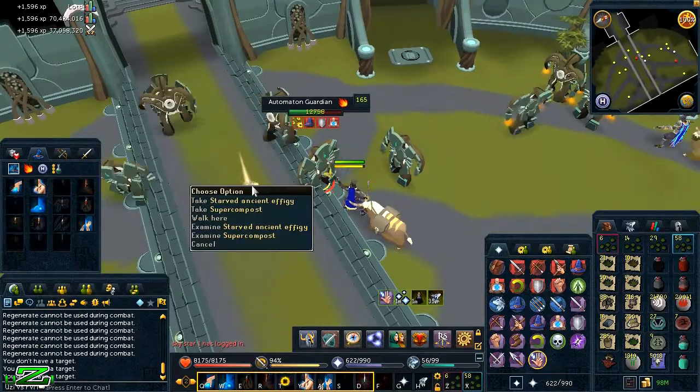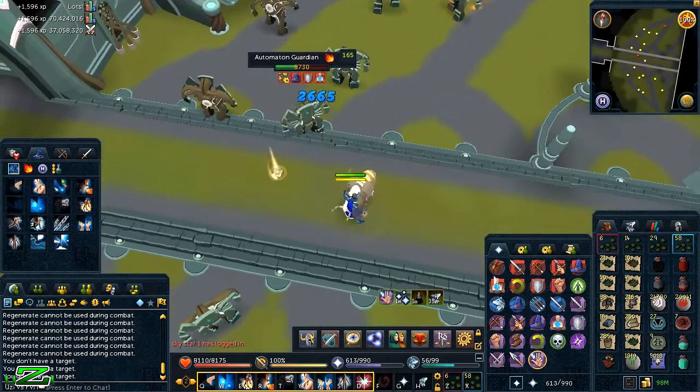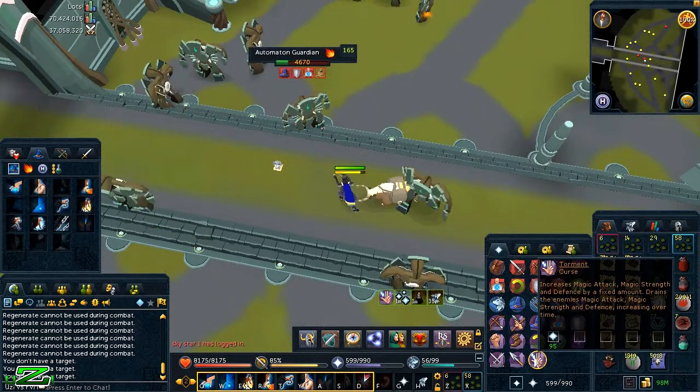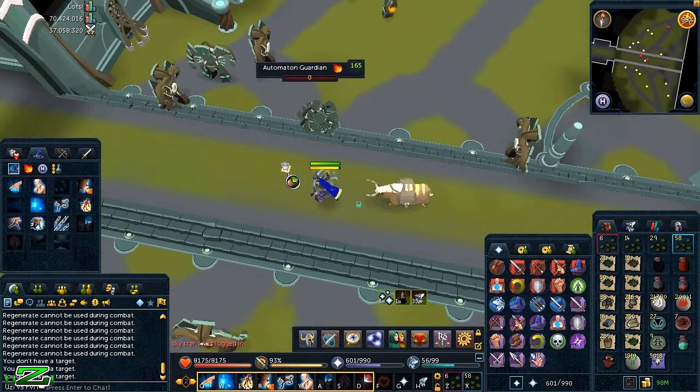You can see a beam of light, and it's not static gloves that these guys drop — it is actually an ancient effigy, which I managed to get after about 280 kills. That's the effigy on the floor and you'll see me picking it up. There's a nice beam of light there as I kill one and pick it up.